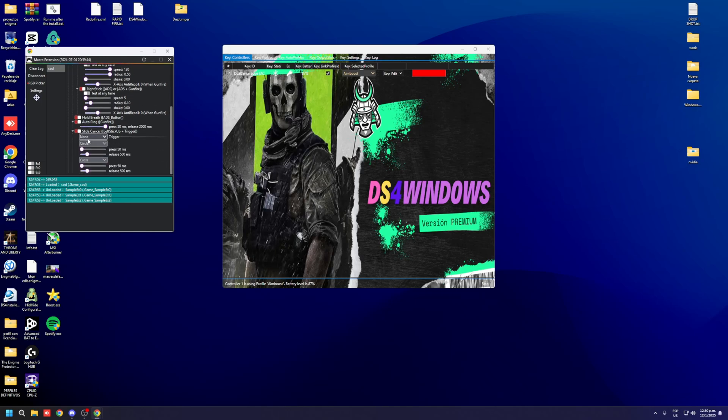For the auto slide, you're going to choose the button you use for sliding — in my case it's circle. Then choose the same button again for sliding, which is circle. You should use 50 milliseconds here for it to be very smooth, and set it at 100 over here. I have a lot of DPI, so it could be 102, whatever.